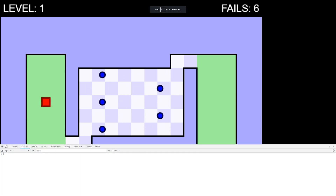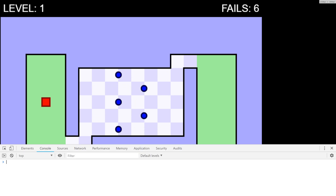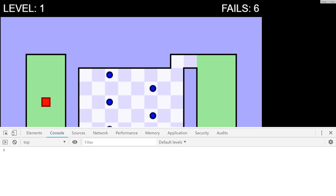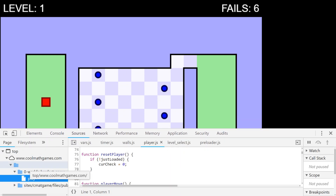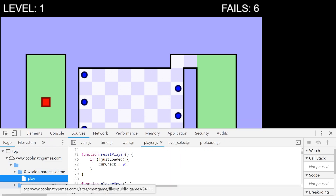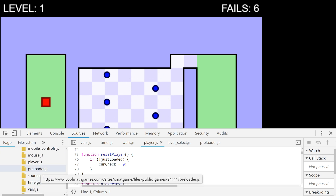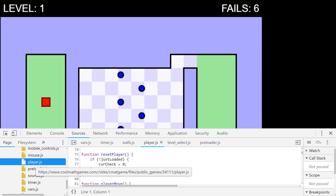Our first step is to bring up our developer console tools — this is how we go about modding these games. This is where all the magic happens. We're going to come over to our Sources tab and have a look at what we can spot here. We can see it's a JavaScript-based game, and there is something called player.js.